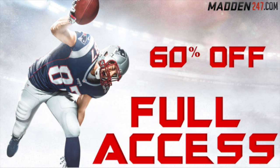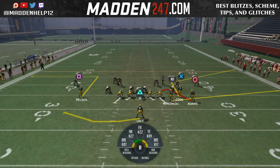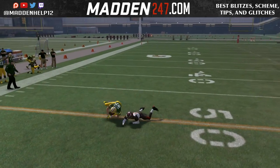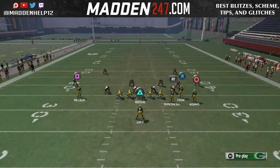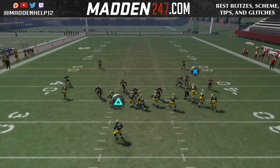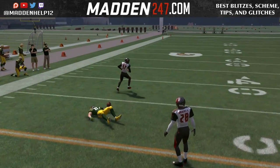What's up guys, we're here today with an easy pro tip that I've been utilizing, especially out of my gun bunch scheme. It's with any guy that's on the inside, preferably in the gun bunch. You see that we have the receiver bunched in close, and then we put him on a smart routed out route, then we put the halfback on a swing route, and all we're doing is making a high-low read.